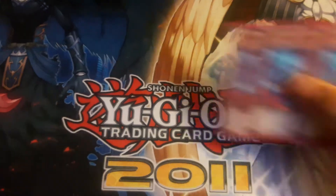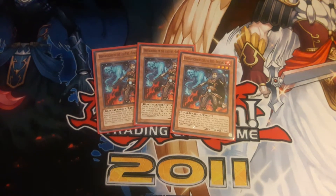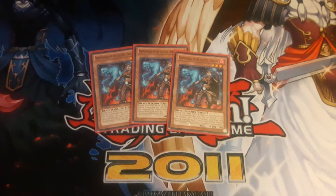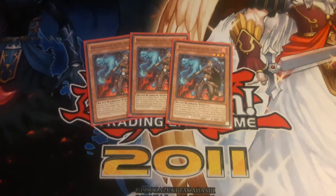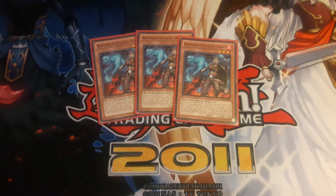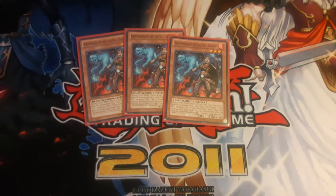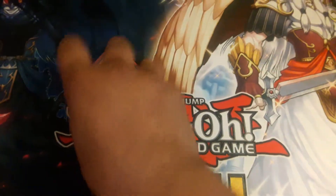Next up we have three Brotherhood of the Fire Fist - Leopard. During your main phase when this card is normal or special summoned, you tribute one Fire Fist monster and get to set a Fire Formation spell or trap from your deck - giving you the choice of either type. At the cost of tributing a Fire Fist, it gives you more variety. And since you run Wolf Bark in this deck, you can easily bring those tributed monsters back, so running three Leopard is not bad.